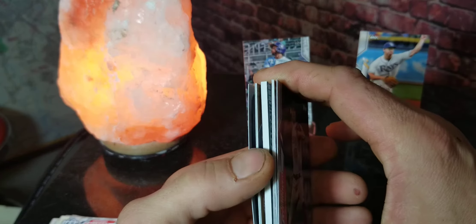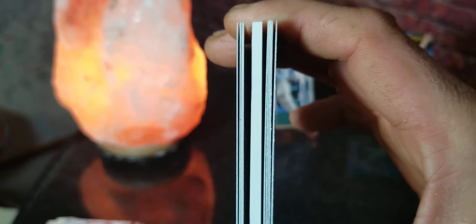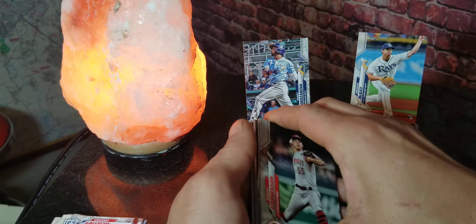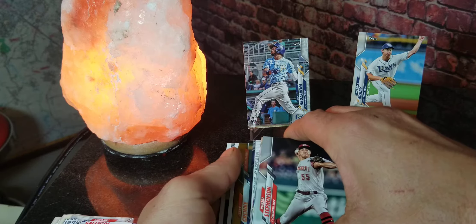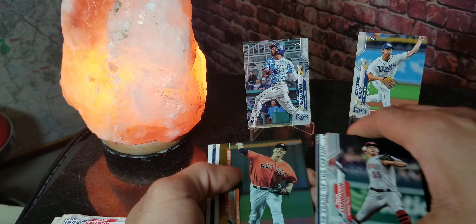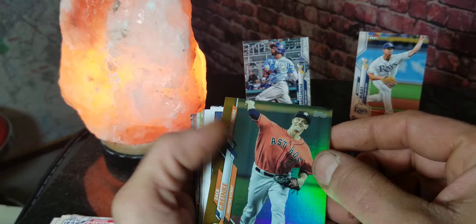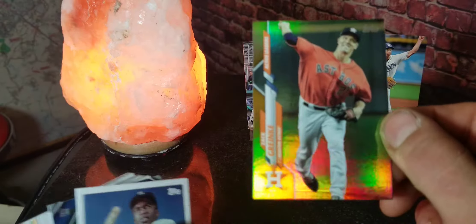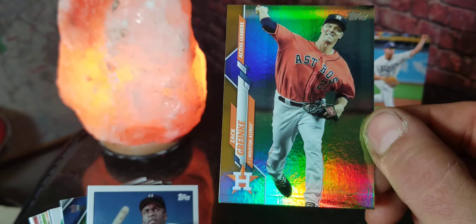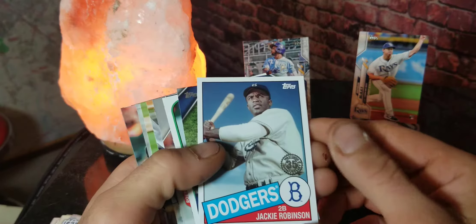So far we haven't gotten what we're really after — an autograph or patch card. But I do see a thick card in there, so that's definitely going to be either an auto, patch, or relic. I'm going to shuffle these cards so we don't give it away. Looks like we got a Zach Greinke gold — I figured that would be numbered but it's not numbered at all, just a gold parallel version.